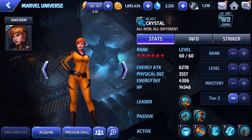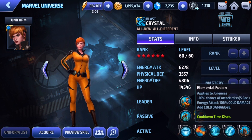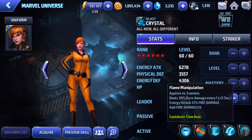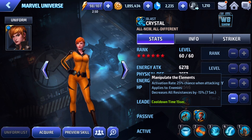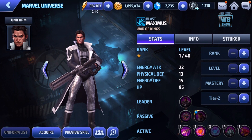We have Crystal here — I haven't used this character yet but she seems cool. At tier two: 10% chance of attack miss, increased all elemental damage by 15%, and this one decreases all resistance by 15%. There's also a 25% effect when attacking that applies to self. And we have Maximus here.